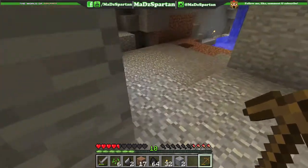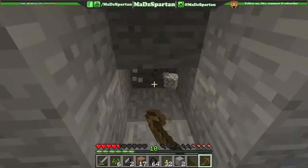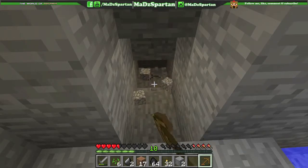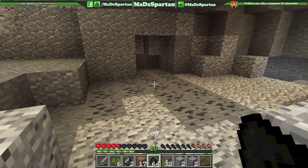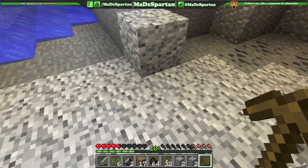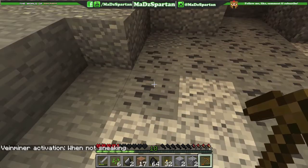We cannot find coal — whatever. Oh, I found a vein! Okay, so pretend this is a vein of coal right here. Regularly you mine it and you get one coal, but with the Vein Miner mod — watch. Okay, so when I'm sneaking this is what happens normally, but when I'm not sneaking, this will speed things up.